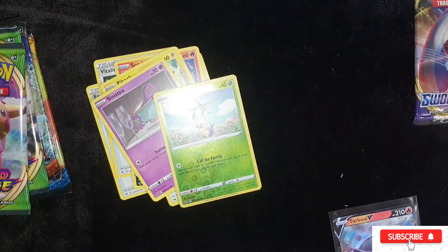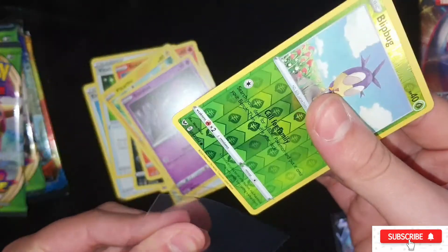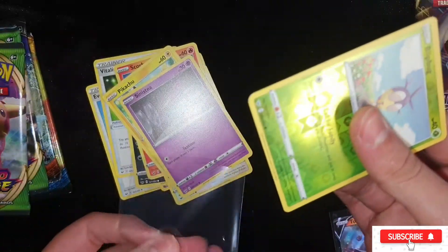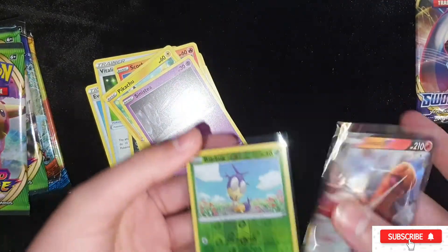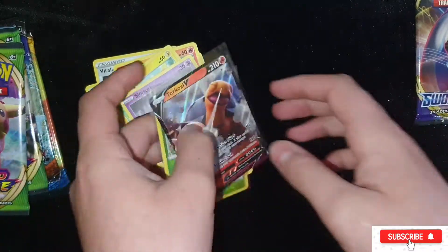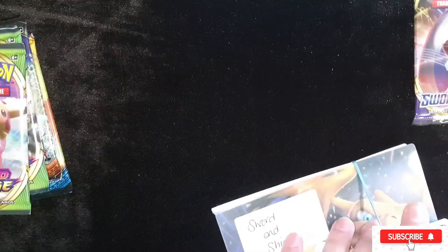Put that down and get a sleeve out for my two special cards - one and then we have got another one. Those are our two special cards for Sword and Shield - put those to one side and then we'll put them in the Sword and Shield binder. I won't do it on video but if you guys want me to do them on video make sure you leave it in the comments. That's the Sword and Shield pack done.